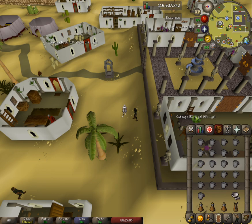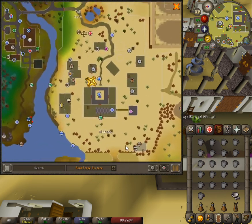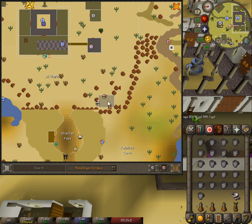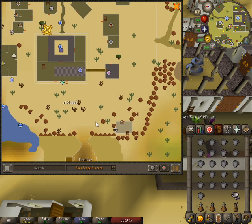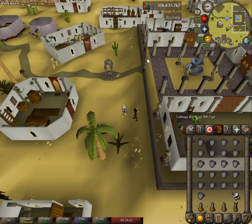If you've never been here before, it is in southeast Al-Kharid, just to the east of the Shantay Pass. You can get here through Glory Teleport to Al-Kharid, or Gnome Glider, or Home Teleport to Lumbridge to make your way over. The thieving requirement for the summer section is 65. I'm going to strongly recommend you bring three stamina potions and full graceful for this.